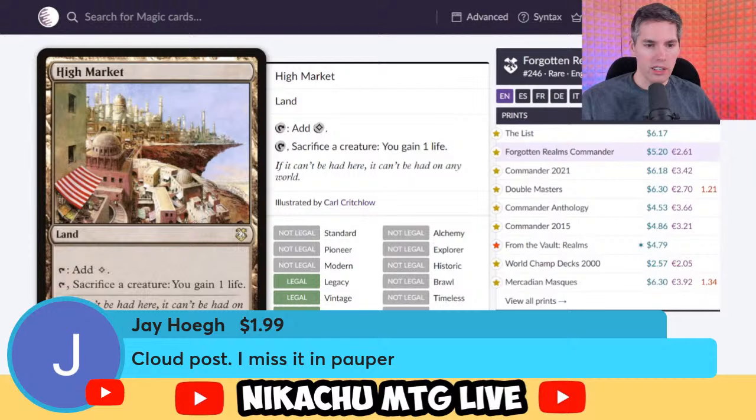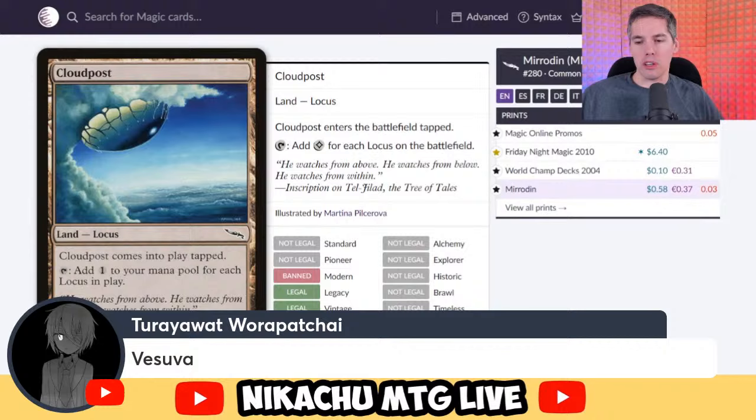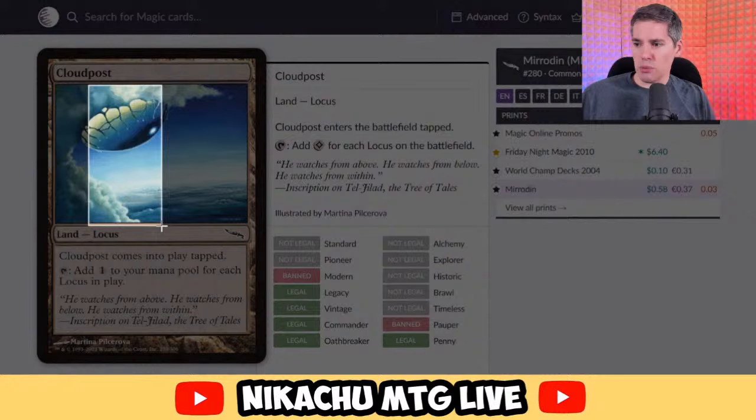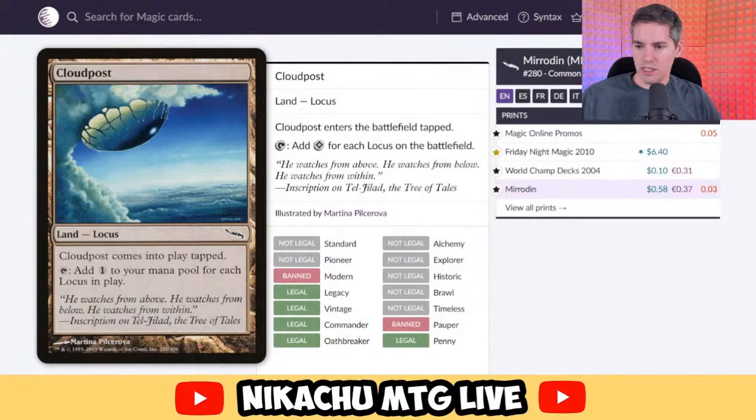J-Hogue with Cloud Post. It's a Locus — comes into play tapped, and taps to add one mana for each Locus in play. In Commander this card is basically worthless because you can't have that many Loci in play. This card's value goes up if you can play multiples — all the Cloud Posts, plus Vesuva. Cloud Post in combination with Vesuva to have more Loci in play can make insane amounts of mana. That being said, you have to build the deck right for it. I'll say it's an A-tier card — very, very strong, but not without its faults. Wasteland will keep that card in check.